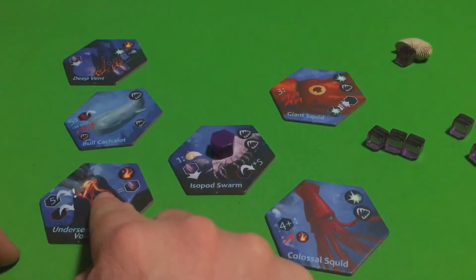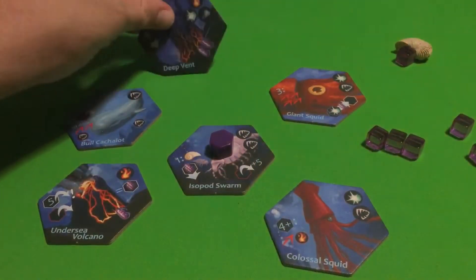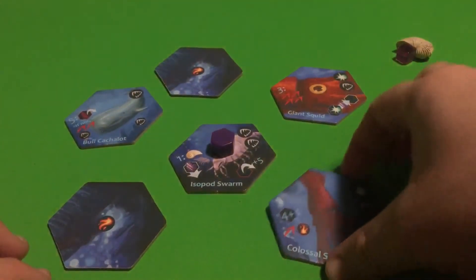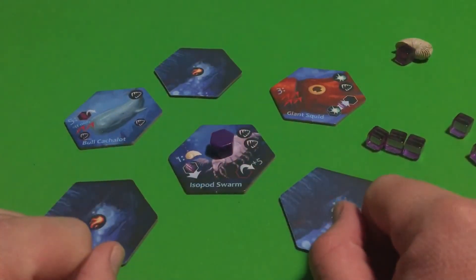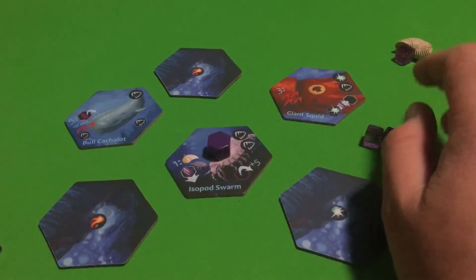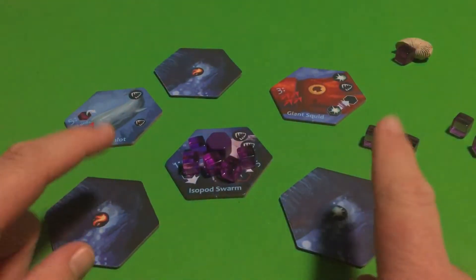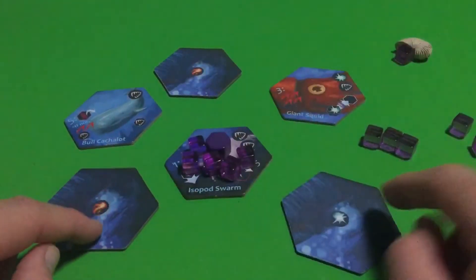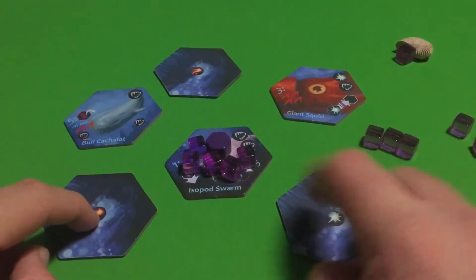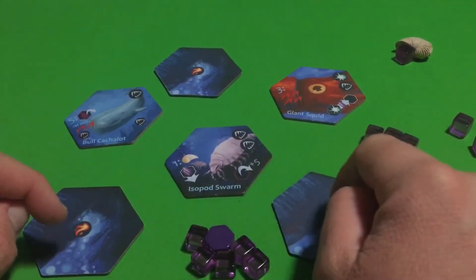Once the Undersea Volcano erupts, all of the Archaea are removed from it, and it decimates one tile in each opponent's ecosystem — they get to choose which one they decimate. The Undersea Volcano itself also gets decimated. So if three tiles were decimated, this passive growth ability was activated three times. Because only 10 Archaea can land on the Isopod Swarm, that's how much it's going to have after the fact. Every time an opponent decimates a Hex, you're going to get Archaea — that's the only way it gains Archaea unless you have a Lantern Fish nearby.